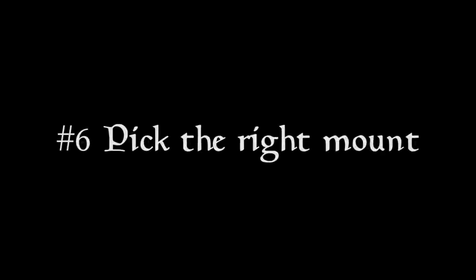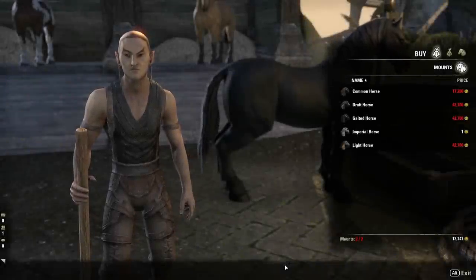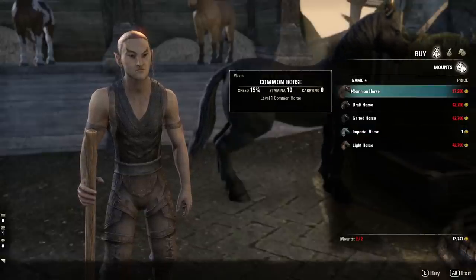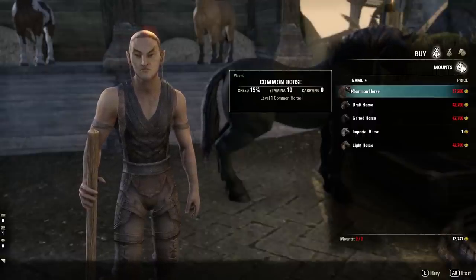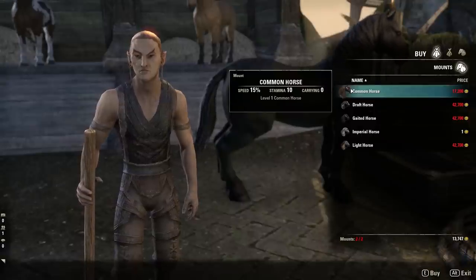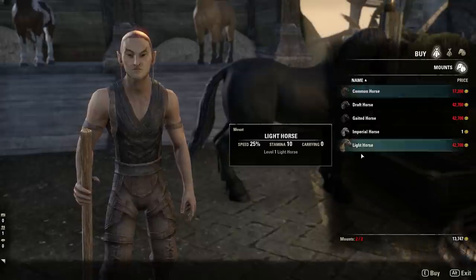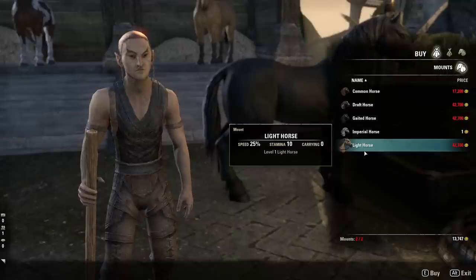Tip number six is to pick the right mount for you. If you didn't purchase the Imperial Edition, you won't have access to the Imperial Horse which costs one gold. The first horse you'll be able to afford is the common horse, which costs 17,000 gold and will typically be available to you around level 20 — that's the average time you will have saved up enough gold. However, it is important to keep in mind that this horse, starting off at level one like all the other horses, has a base speed of 15%, whereas the light horse — one of the 42,000 gold horses — starts off at 25% at level one.